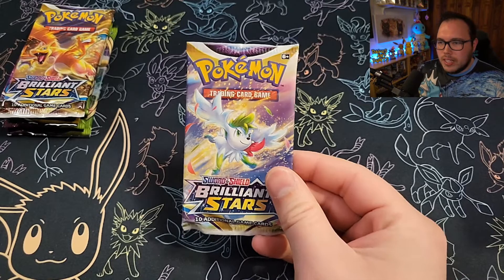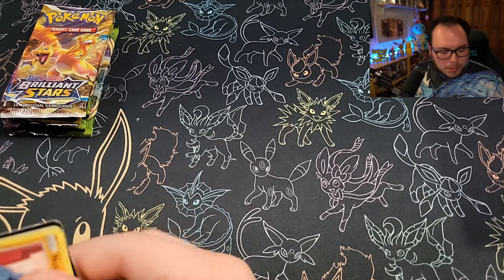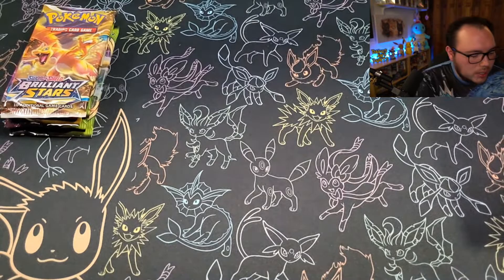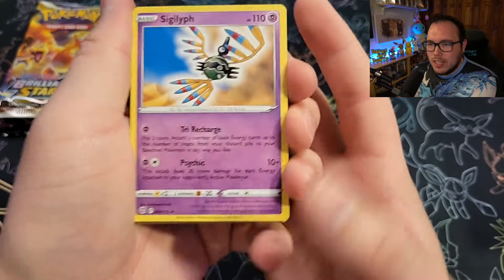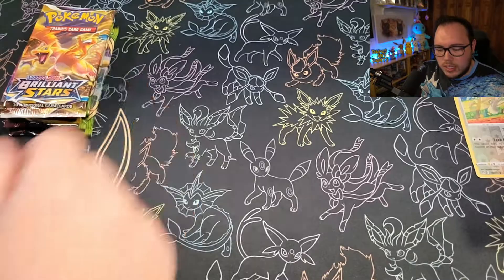We'll start it off with the Brilliant Stars. I recently pulled the Charizard V Alt Art on stream the other day, which was pretty exciting. V Star token here for our energy to start it off. We got Sigilith, Freshwater, Marnie's Pride, Nosepass, Dedenne, Cub Chew, Shinx, Farfetch'd, Traverse Hollow, Farfetch'd back-to-back, baby! And in the back we've got a Staraptor.